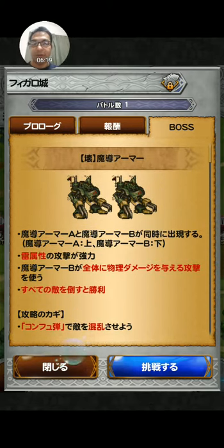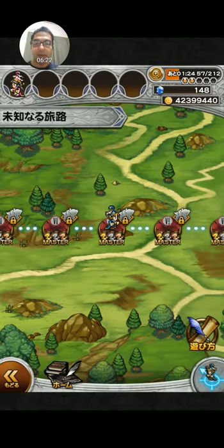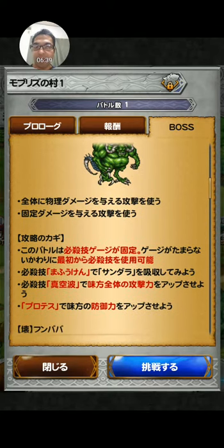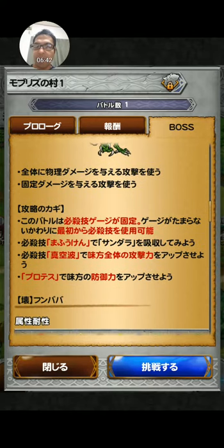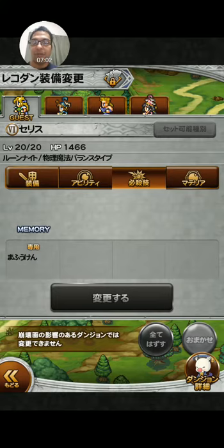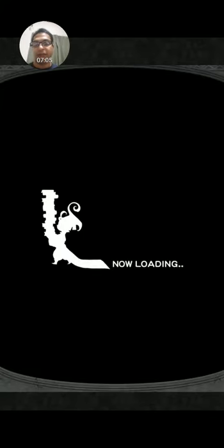Next we have Fumbaba. He hits everybody with a physical attack, and at the beginning of the battle you will have a full gauge. Use Fuinken to absorb Fumbaba's lightning attack — Celes has her soul break, so use that to absorb the lightning attack from Fumbaba.